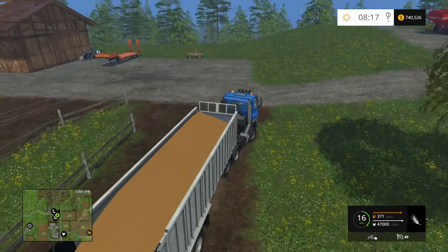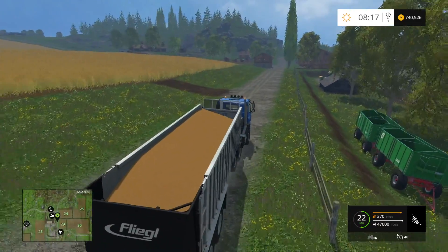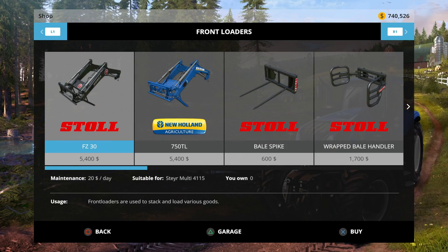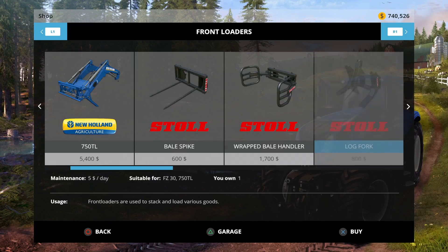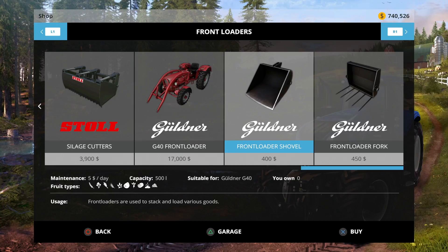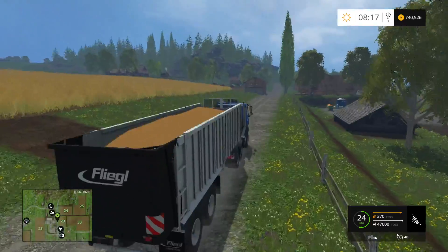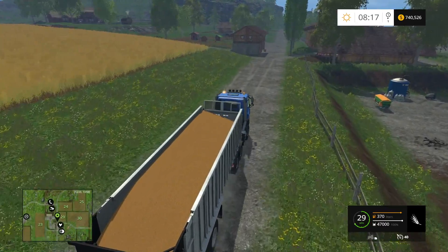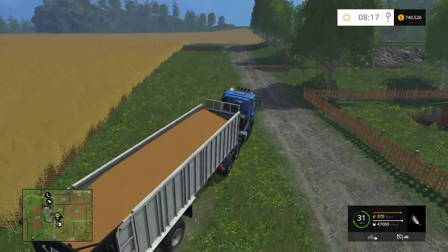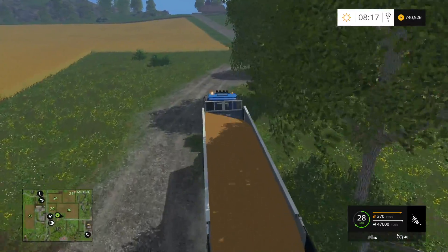They may have the Stoll front loader now to where you can select any color you want. Right now in this game the only colors it comes in is black and New Holland blue. We also have that small 38-horsepower one there — not a whole lot you can do with it. Cutting corners here going through the grass — I shouldn't do that. I just wish we could plow those weeds under those bushes. You can't plow them, you can't cut them.